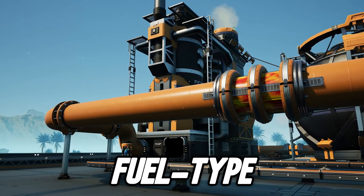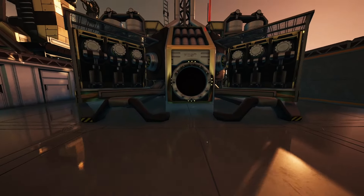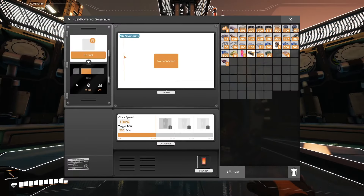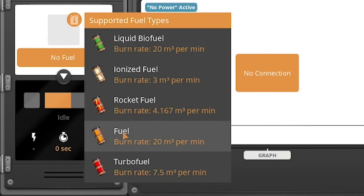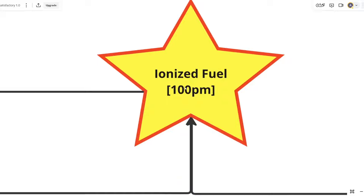Ionized Fuel is a brand new fuel type added in Satisfactory 1.0. On paper, it is the best fuel type in the game, since it burns 6 times slower than regular fuel and even 2.5 times slower than turbo fuel. In theory, this thing is absolutely amazing. However, it might not be — and this is the reason why.